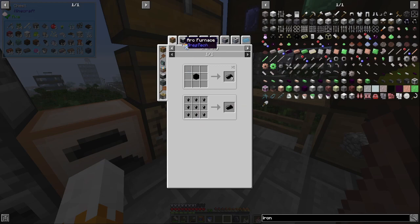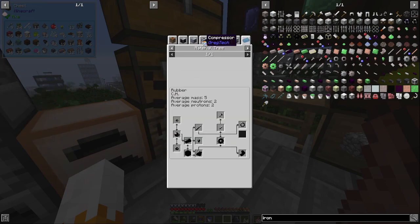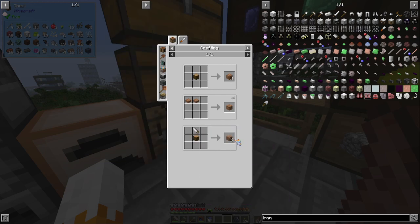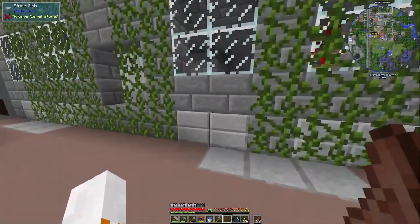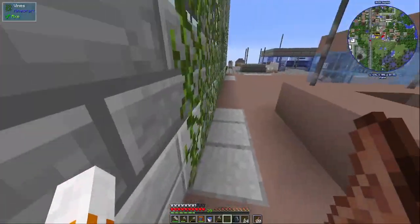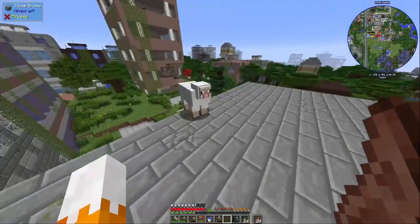Rubber you get from absolutely nowhere. If you saw a lock, you get 6. You can negate fall damage with this - it's so cheap. There's an enchanting table with bookshelves. I need to remember that. That'll be useful.